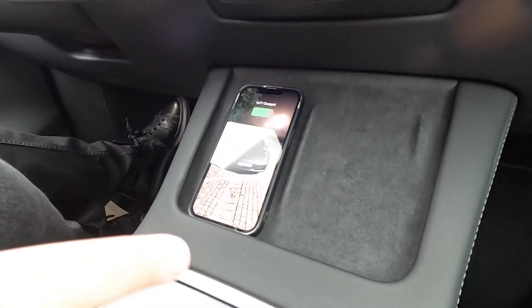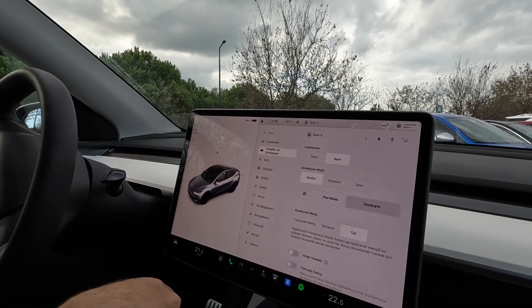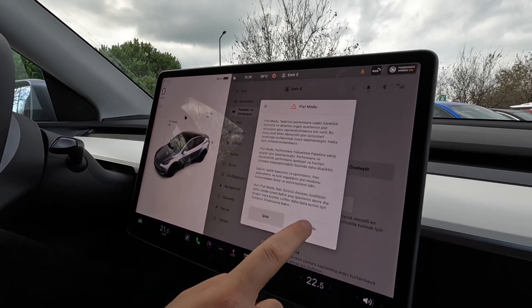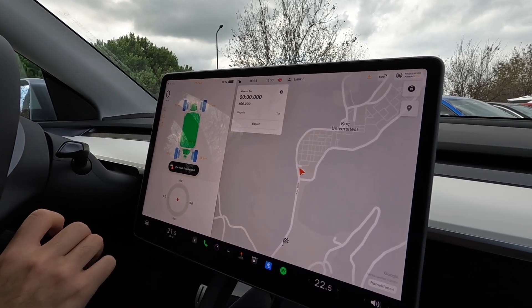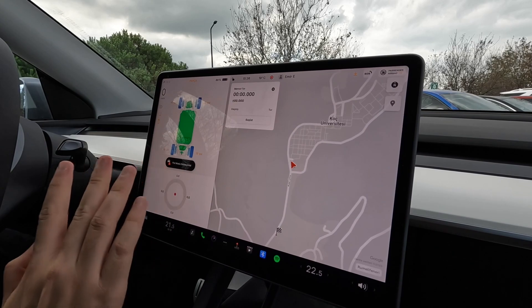Kablosuz şarjlar gayet iyi, iki tane var bir de orada. İlk kez, iki tane. Az önce tarihî %100 arkaya aktarabiliyoruz demiştim, şimdi buna bir göz atacağız. PIS modunu açtım. PIS modunu açınca... Sesini duyuyor musun? Navigasyon asla çalışmıyor bunu - gerçekten sadece PIS'de kullanmanı istiyor.